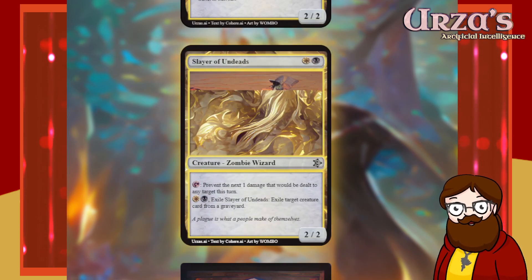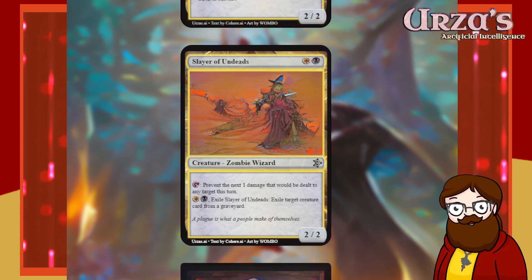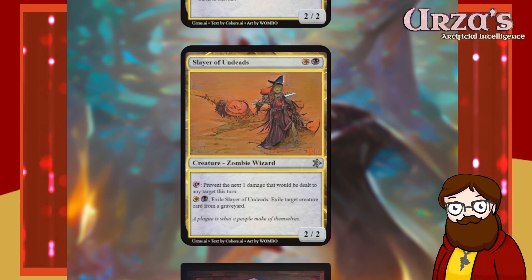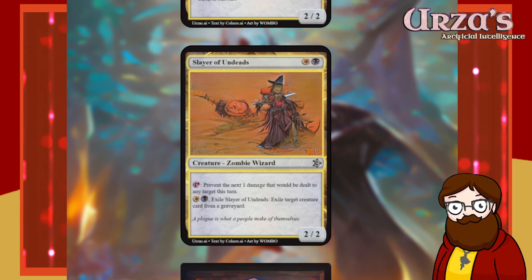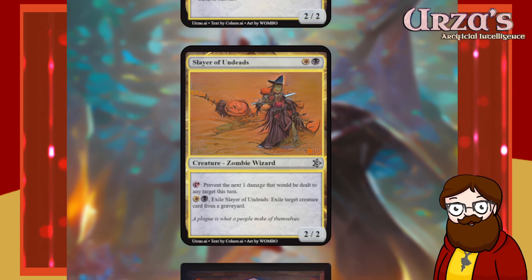Slayer of Undeads is a two-mana white-black 2/2 zombie wizard. Tap — prevent the next 1 damage that would be dealt to any target this turn. For white and a black, exile Slayer of Undeads, exile target creature card from a graveyard. It's on theme — that thing's going to stay dead because I'm going to exile it. It's otherwise a two-mana 2/2 with a little fringe upside. I like that.